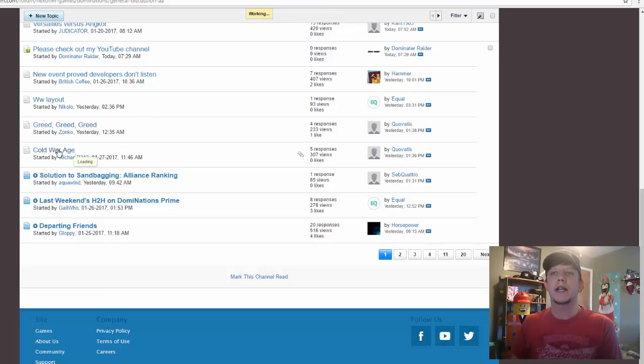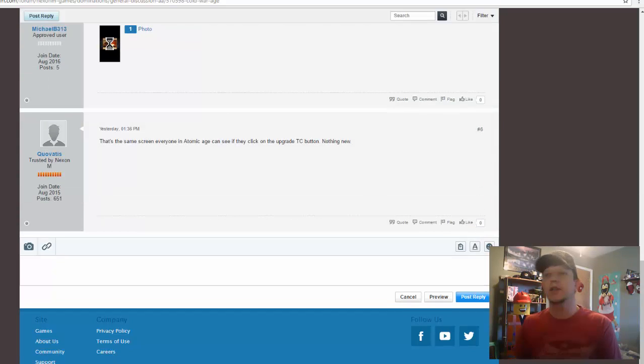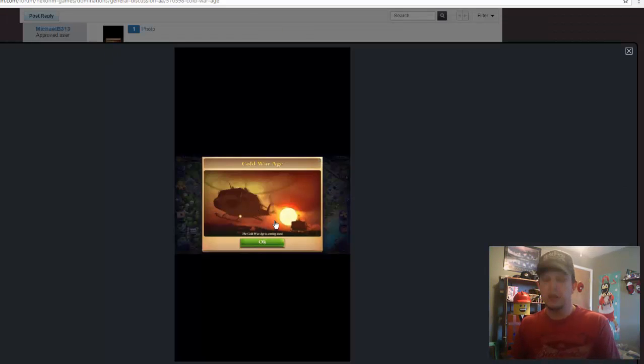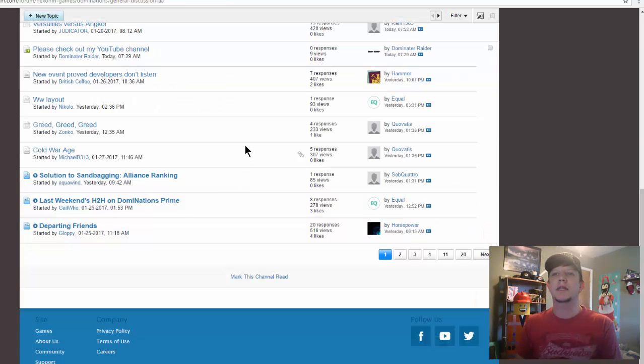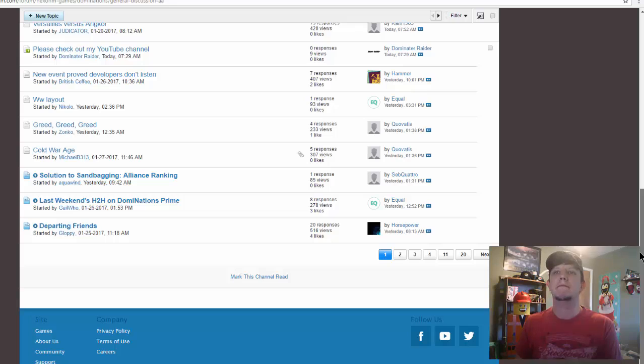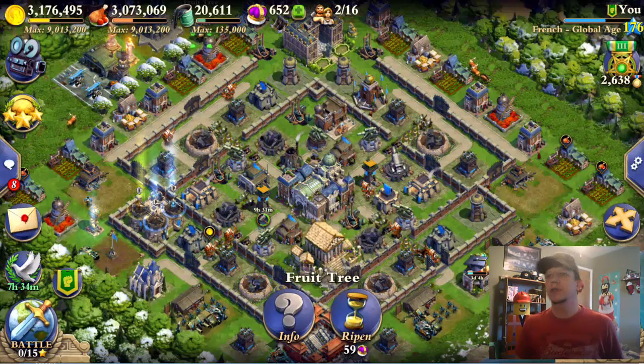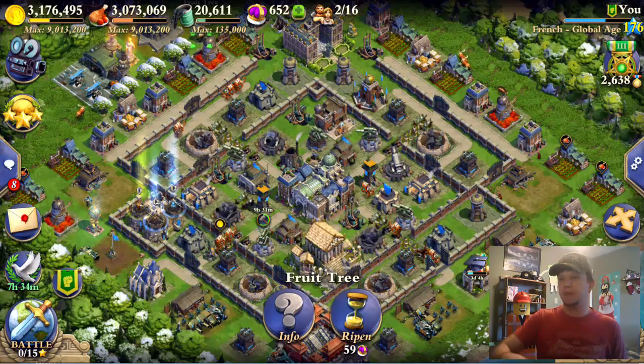Cold War Age — kind of cool. I saw a little picture I hadn't seen yet. Here's the little logo for the Cold War — a chopper coming in over the sunset, looks kind of neat. That's coming next. Don't know when that'll be, probably a little ways down the road. You can always check out the forums online — just Google 'Dominations Forums' and it'll pop right up for you.